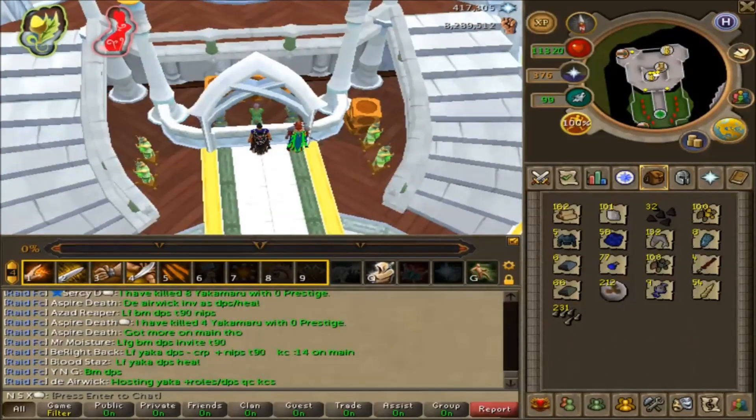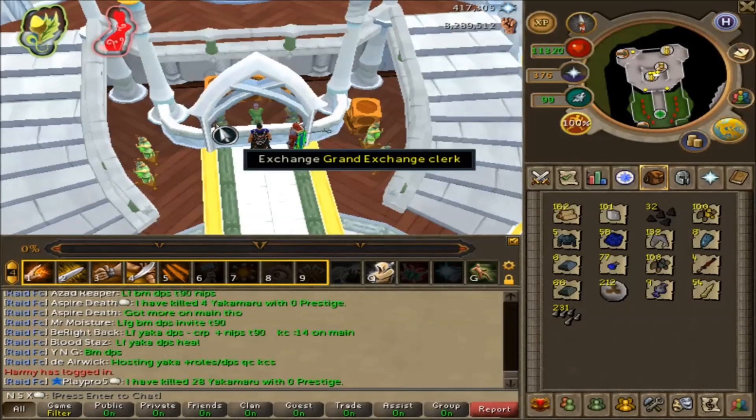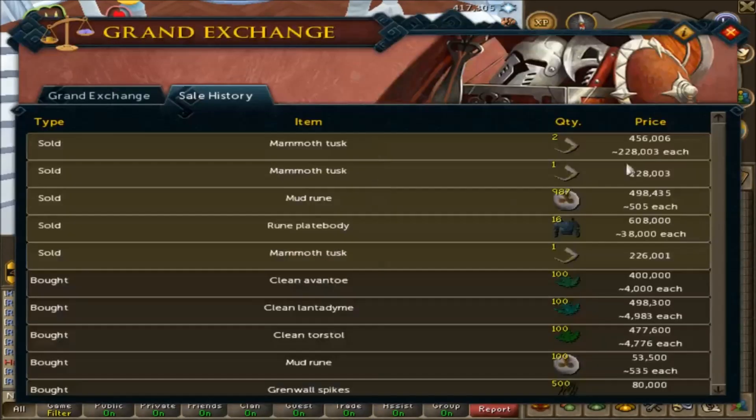Getting on to the loot itself from the Mammoths — you can see in my inventory the loot from 100 kills. I have gotten five Mammoth Tusks, one of which I made into a familiar, and four of which I've sold. One of them sold for 226k, one sold for 228k, and the other two have also sold for 228k.